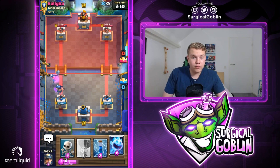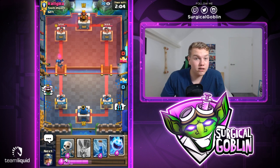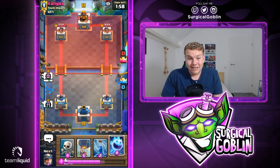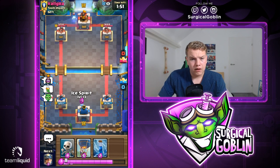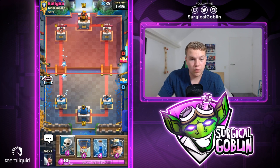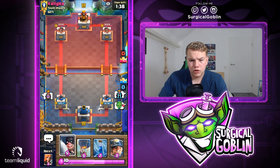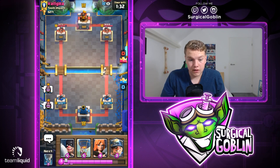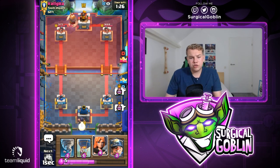He has giant, mega minion, and ice spirit — I'm guessing he also has another air-targeting unit like musketeer or electro wizard. Definitely not the easiest matchup, but we just beat bowler lightning with mega minion and musketeer, so we need to keep track of his cycle. If he waits with musketeer in the back, maybe we can go with balloon in the opposite lane. Let's go with skeletons in the back, maybe cycle with executioner in the back too. Actually I'll just have the tower — like he does. Let's zap his left side tower.